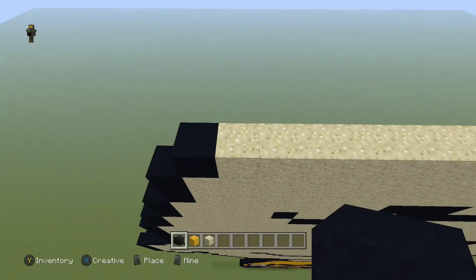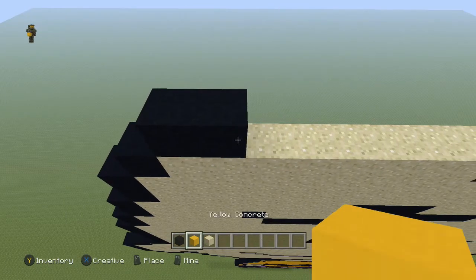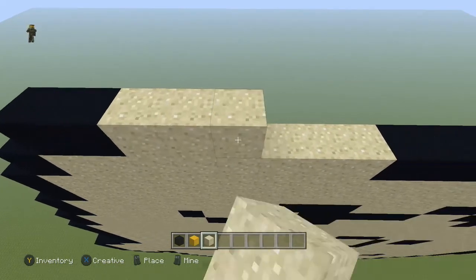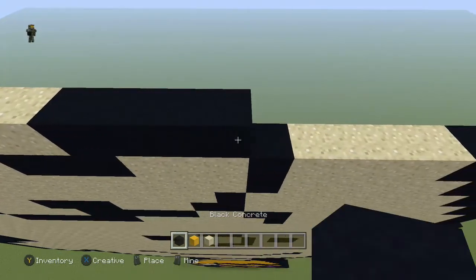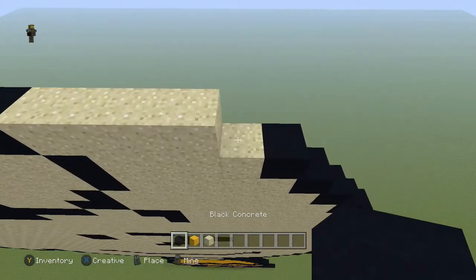Just a few more rows here. Next row, come to the first sand block and you're going to do: two black, eight sand, four black, four sand, and a black.